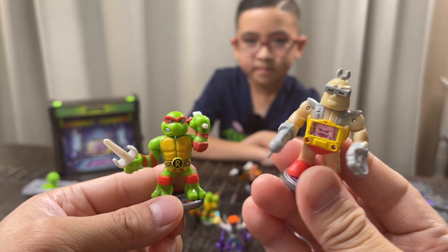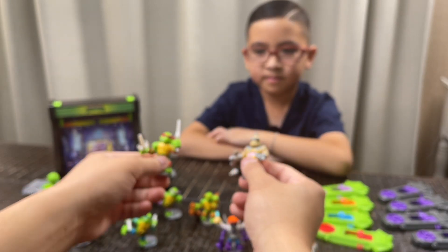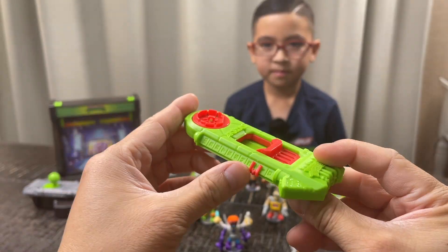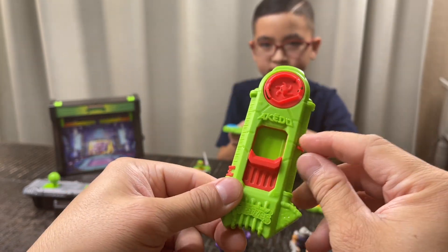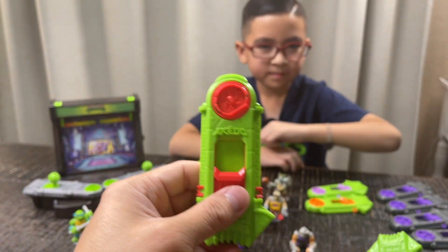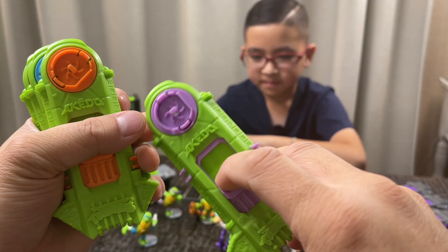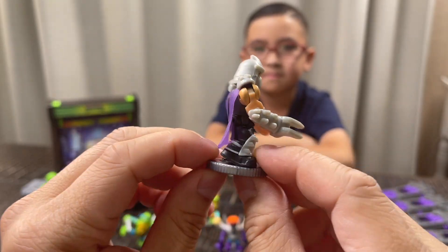Let's talk about the controllers. We have all four controllers — you can see on the side this is where you set the hit points, and this side is for setting the damage. They have different colors: this is Raphael's, this is Leonardo's, this one is Michelangelo's, and the purple one is for Donatello.